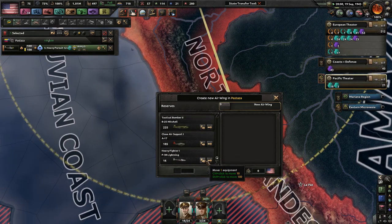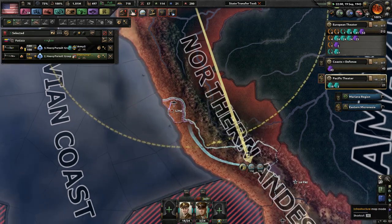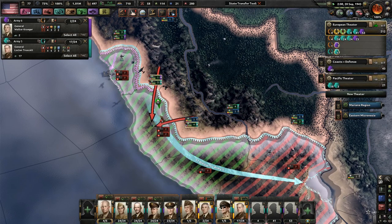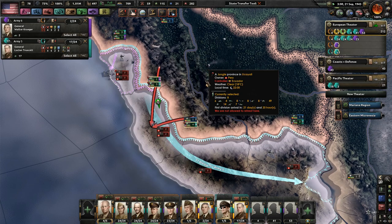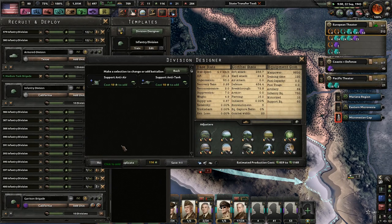Do we have any heavy fighters? Yes — I have to have heavy fighters. That's pretty much the only way we're going to win here against Peru, because we really can't do anything there. Can I do anything over here maybe? They only have three divisions instead of the usual four. Give our infantry a little bit more attack perhaps.